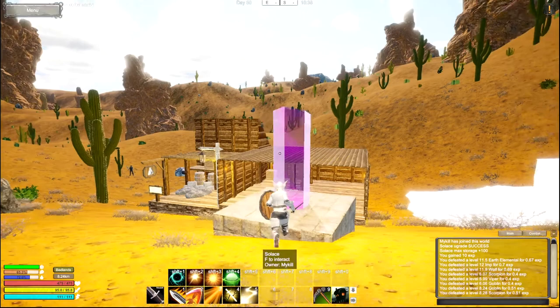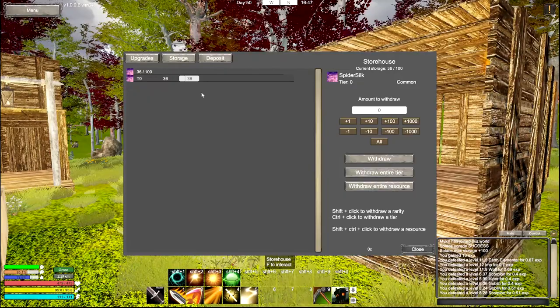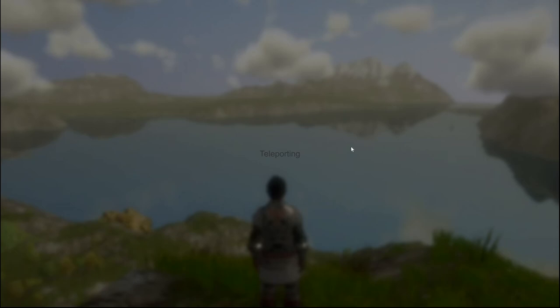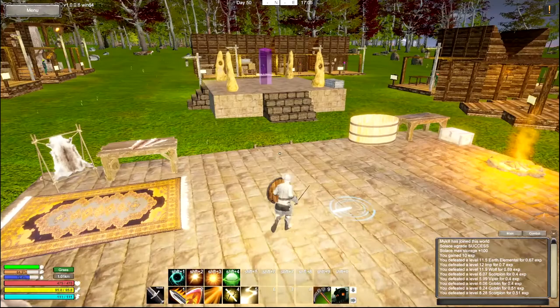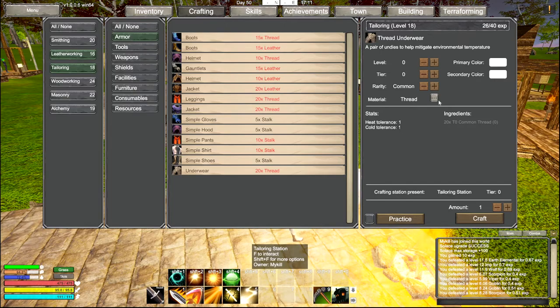Now this is up, let's go teleport to our spider silk and see if we have enough to make ourselves some better underwear. I'm gonna assume yes but I don't know. If I can't make anything here I gotta leave. This is tier zero so it doesn't really matter. I have a tailor in here, right? Yeah. Alright, so crafting - armor underwear. Silk and thread, tier zero, doesn't matter what color it is.